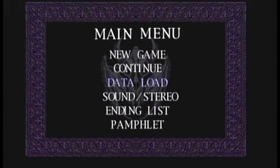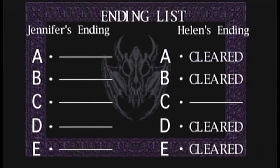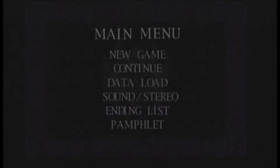Welcome back guys to my let's play of Clock Tower. Where we left off, we saw another ending, so let's check the ending list again. Mine is A — we got B, C or BD, and E. So what about C? Hopefully we'll get C and A done right here, all the bad endings.